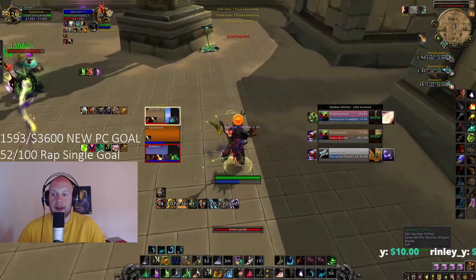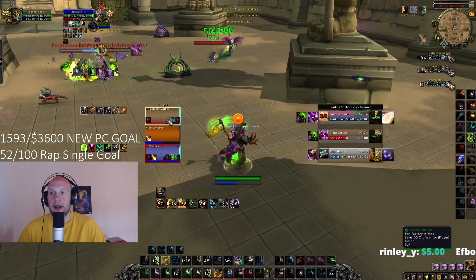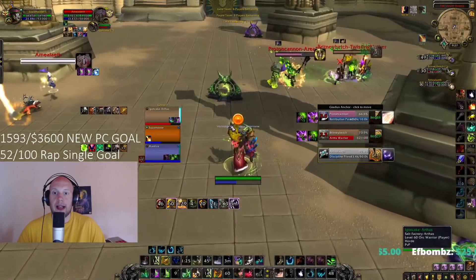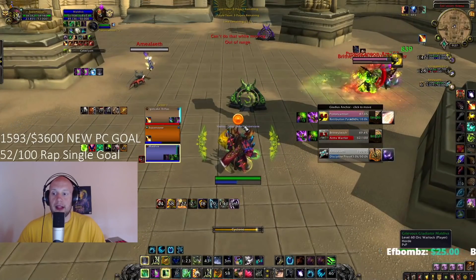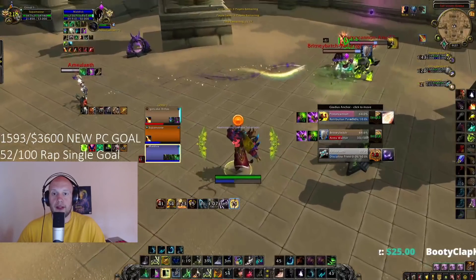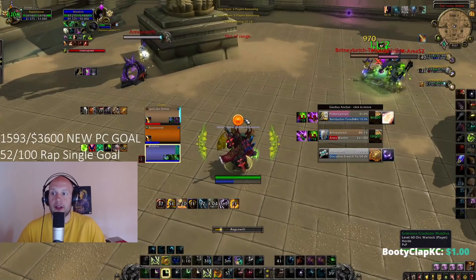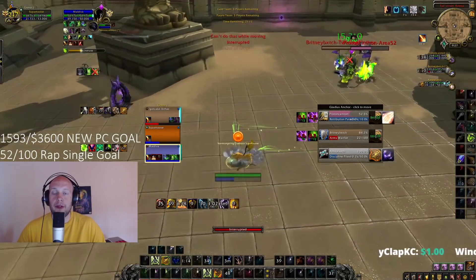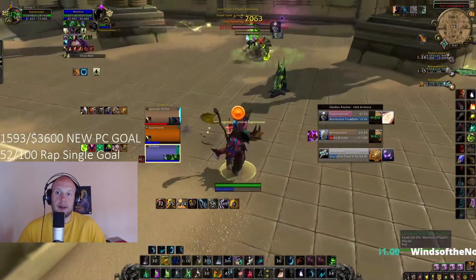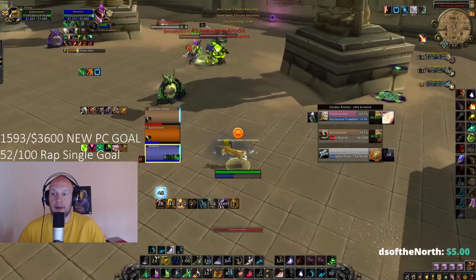I see the Priest running at me — that means only one thing: the Priest wants to fear me, but they need to be very close. So if I start moving and hotting up the target, the Priest won't be able to. You can also turn it around and Cyclone the Priest if they start running at you. Avatar is up. I see the Ret Paladin trying to connect, so I drop Ursel's Vortex to try and pull them slightly off of my Warlock. I could use Mass Entanglement here — I think I'm saving it, waiting for my Warlock to use Portal. You can also use Stampeding Roar to sprint your Warlock before they Portal.